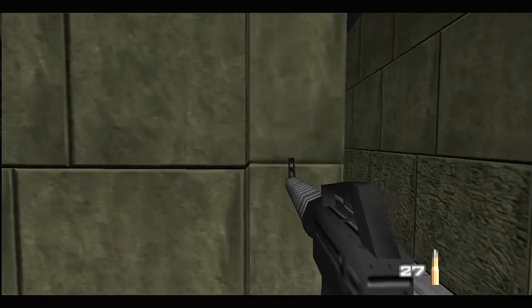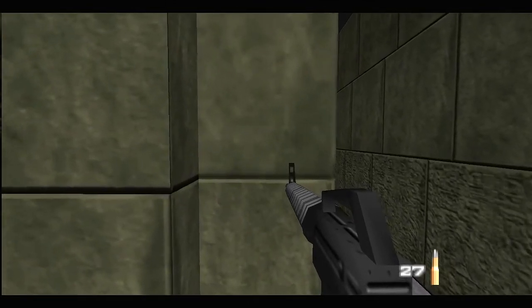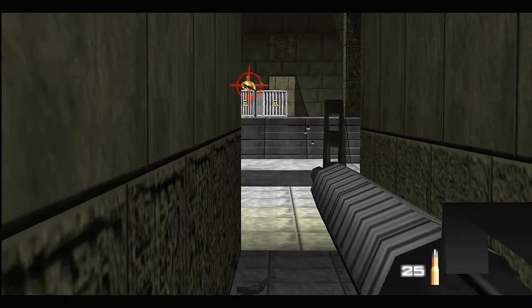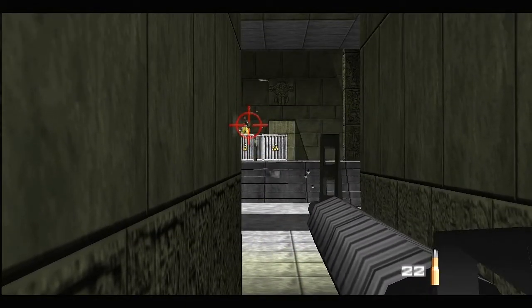Okay, open the secret wall and stay here on this left wall, find some cover, because very far away there is a guard waiting for you. Cue him from this vantage point.